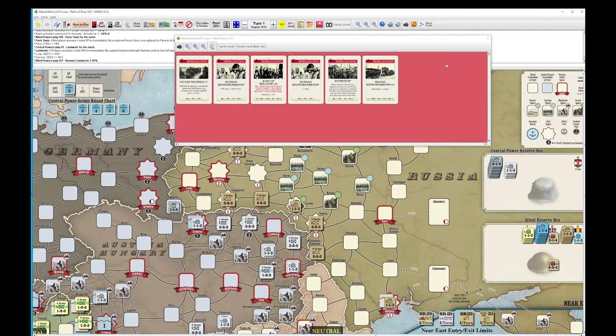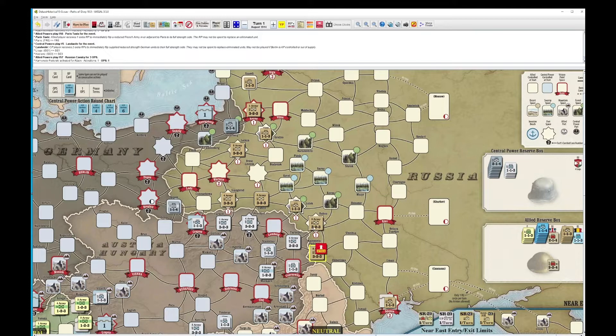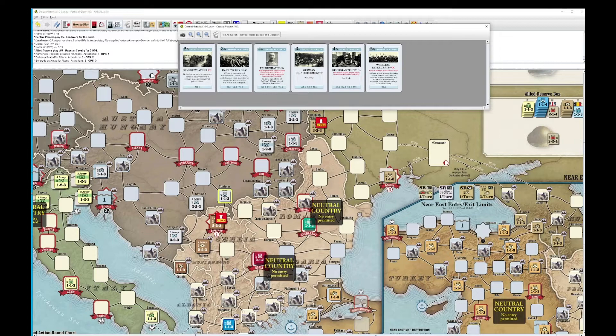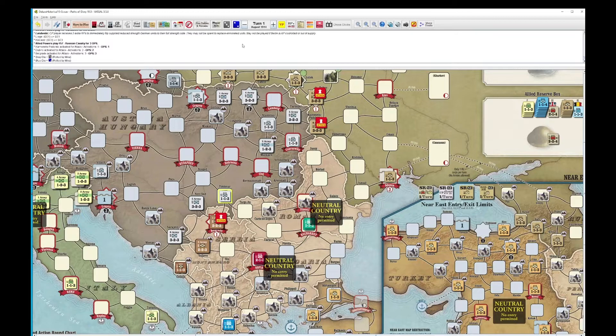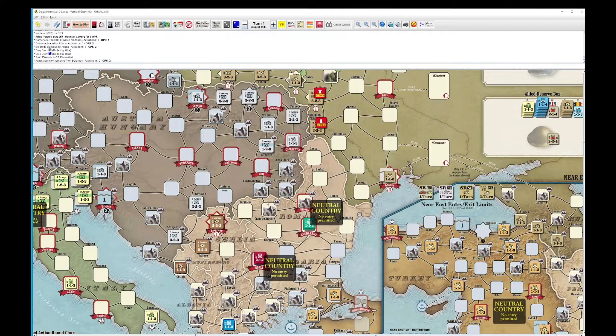Let's do some ops with this Russian card. It doesn't specifically say it's an event, but I'm going to assume that it is one. We'll attack there, and we'll attack here, and we will attack here. The Serbians will try to eliminate this Austro-Hungarian core. Serbian roll and Austro-Hungarian roll — the Serbian roll was a 3. A 3 on the 2 is 2, and they rolled nothing. So they are eliminated. Good for the Serbs.